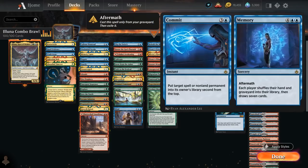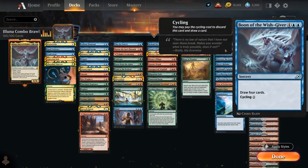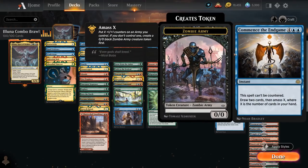Our curve toppers include Commit to Memory — the Commit half can be cast as a bounce spell or counterspell, and then Memory is very powerful especially once we have Omniscience in play to refresh our hands so we can keep comboing off. Boon of the Wishgiver can be cycled for 1 mana or cast as a 6-mana draw 4, excellent with Omniscience in play. We've got Commence the Endgame to draw 2 and then Amass X to make a Zombie Army token — this cannot be countered, so it's great to make a Zombie token end of turn, untap, and then mutate onto it.